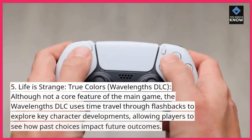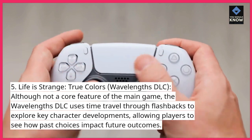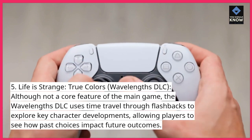5. Life is Strange: True Colors — Wavelengths DLC. Although not a core feature of the main game, the Wavelengths DLC uses time travel through flashbacks to explore key character developments, allowing players to see how past choices impact future outcomes.